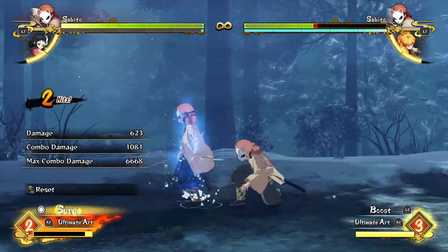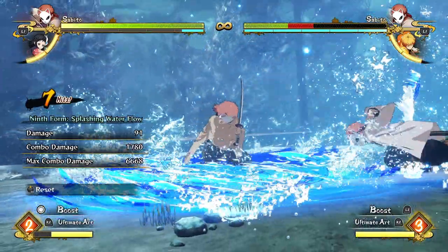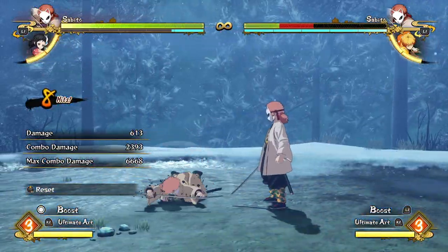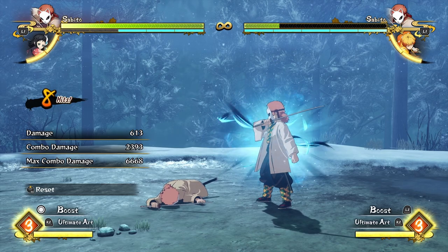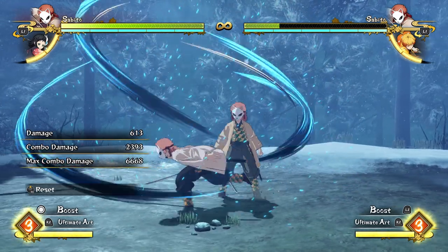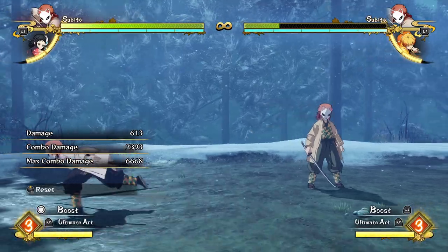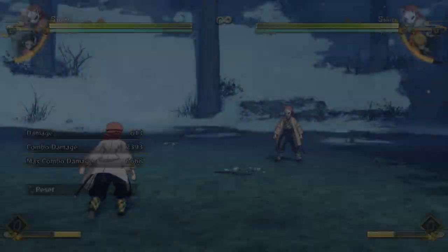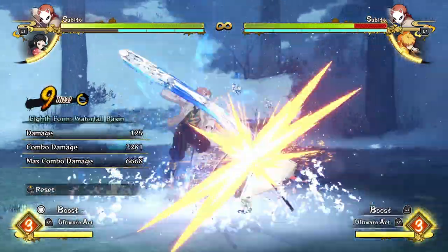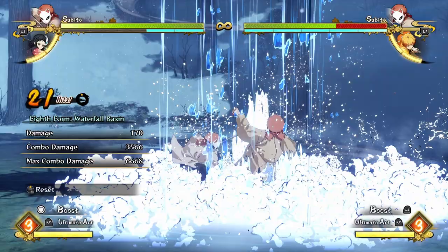The hard knockdown he gets builds tons of meter. So even if you don't have any meter for a combo, if you just do his boosted regular attack string, you get to build nearly all of your meter back — which is so ridiculous. Not only in surge mode can he go ridiculous with his meter, but in boost mode he can do the exact same.